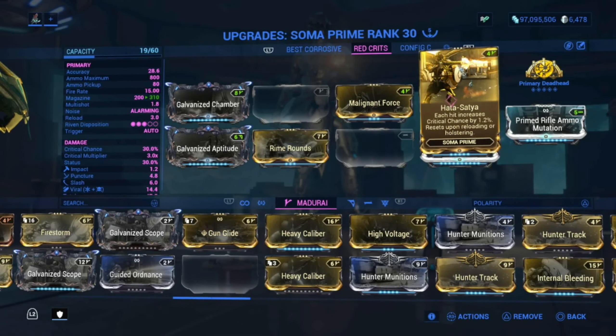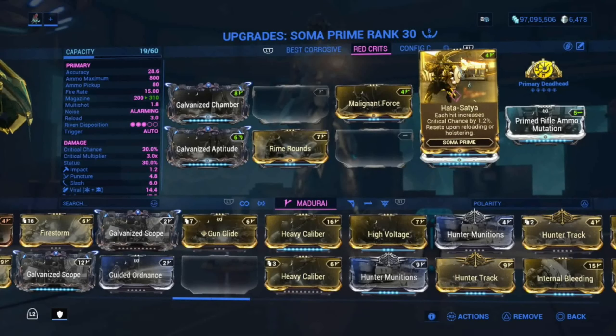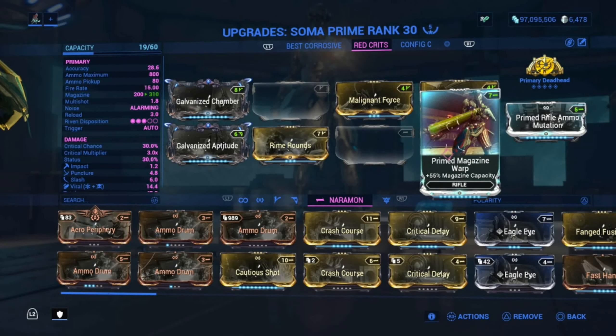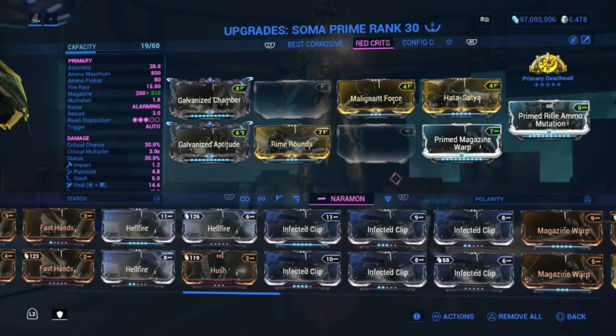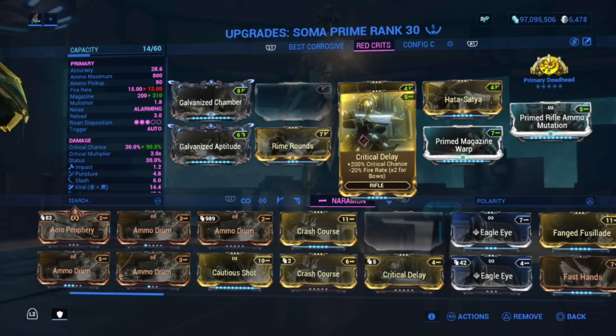Hytasitaya: each hit increases critical chance by 1.2%, and resets upon reloading or holstering. So do not switch your weapon — reloading is going to hurt. That's how you keep the stacks up by adding Magazine Warp, and using the Prime version makes it a whole lot better. The next mod is Critical Delay, which gives 200% critical chance but decreases fire rate by 20%.